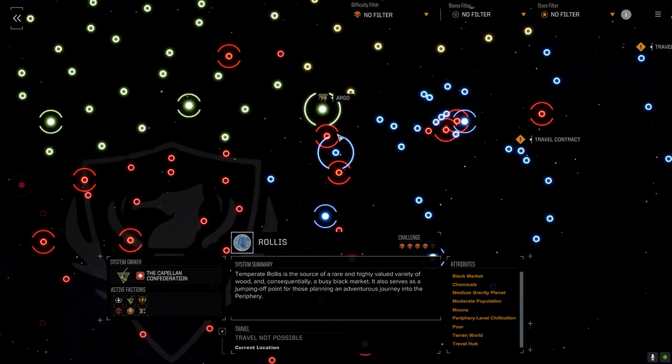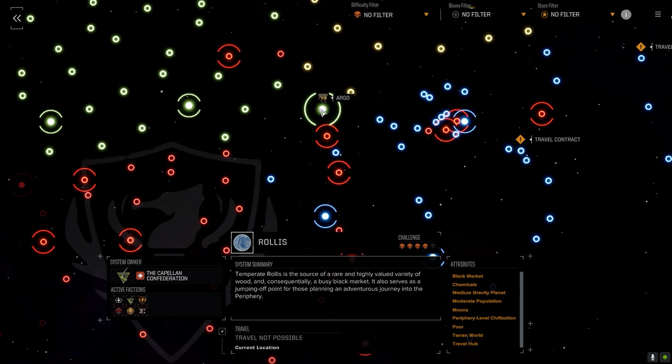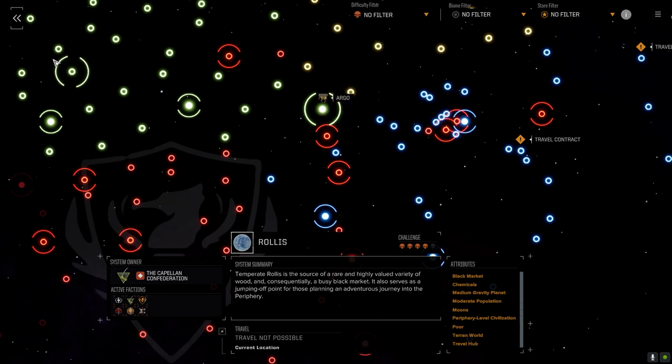This wasn't a Capellan planet when I first jumped here. It says it's primarily controlled by the Taurian Concordat — why is it green then? That's interesting. Okay, well it's a four-skull planet anyway.